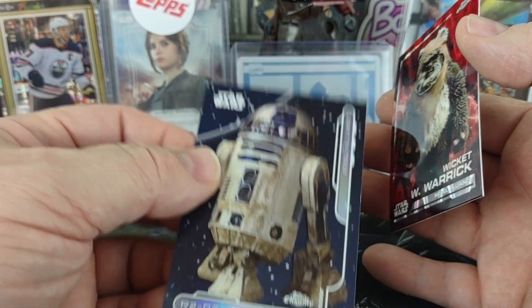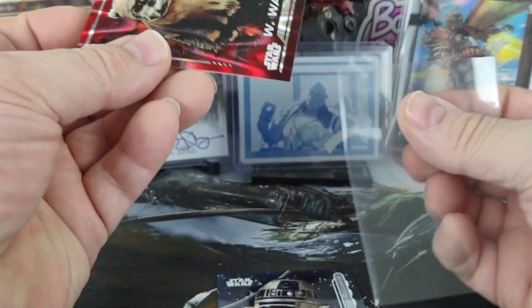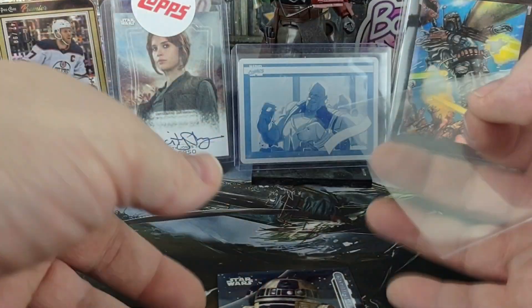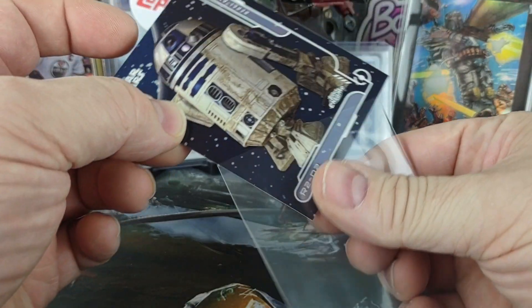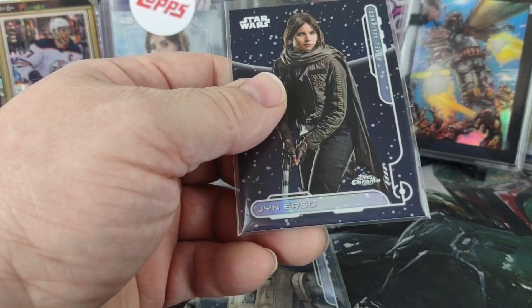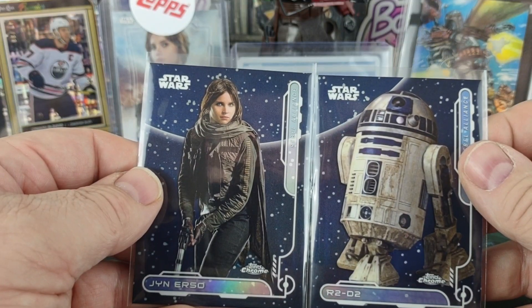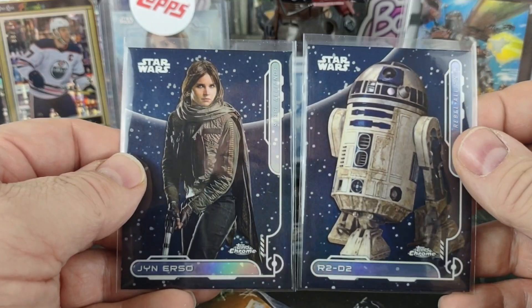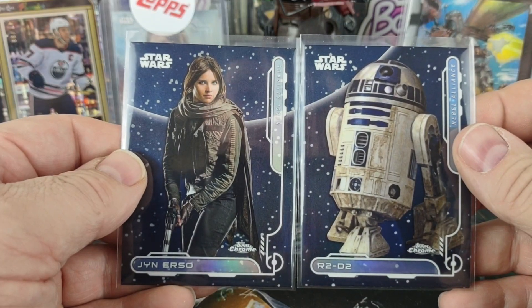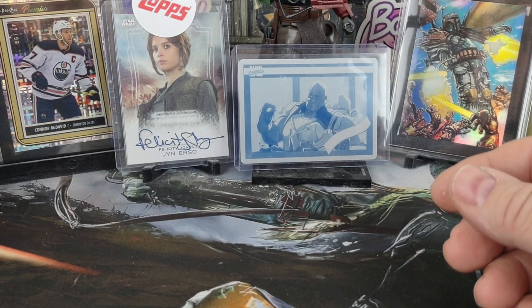So I think they numbered them incorrectly on the Jedi — or excuse me — Rebel Alliance side. That's 8 and 9, but Jyn is listed as 9 and R2-D2 as 8, but that's not correct. Chalk it up for one more mistake that Topps made.